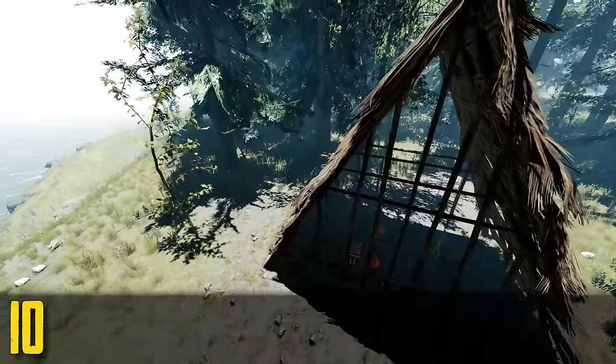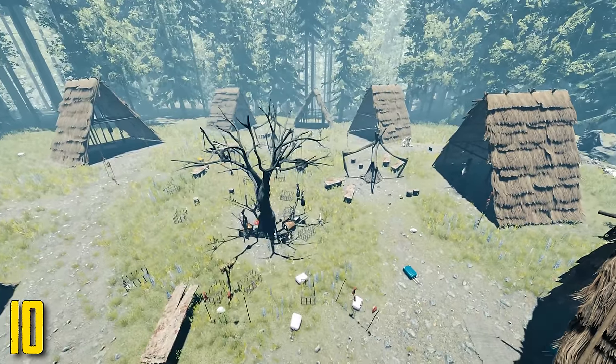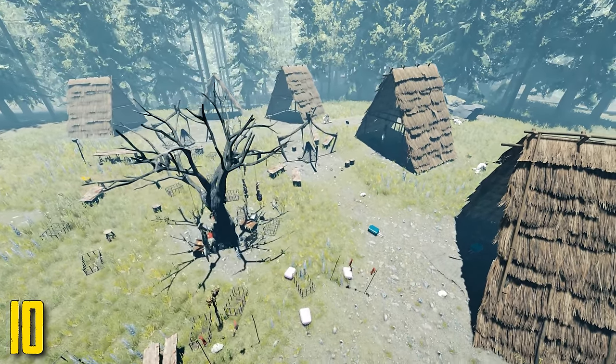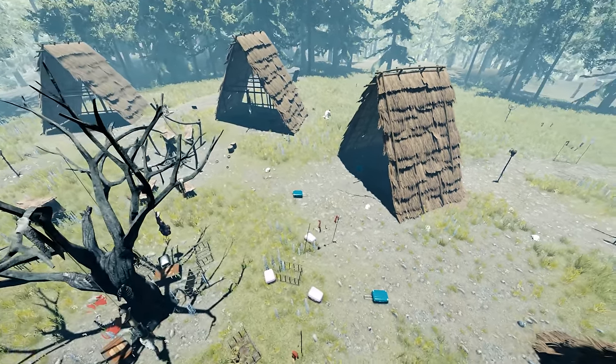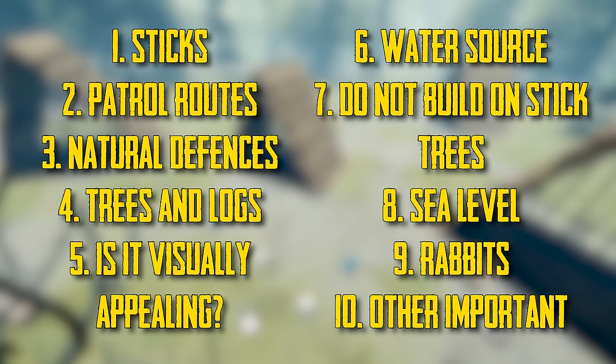Number ten is other important items. Things like rope and cloth can be extremely useful, especially if you like using zip lines or bone armor. Having these nearby will save you a lot of time. Essentially, look for places that are good to raid — some caves have nice stuff that respawns. The main cattle village is a good one to be near, though there are other spots as well.